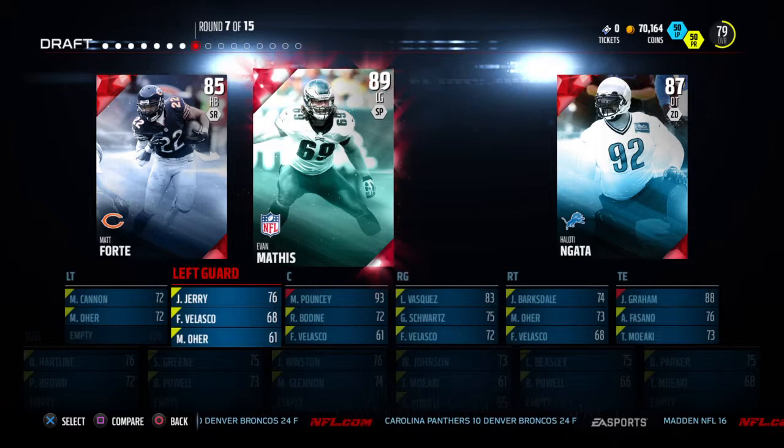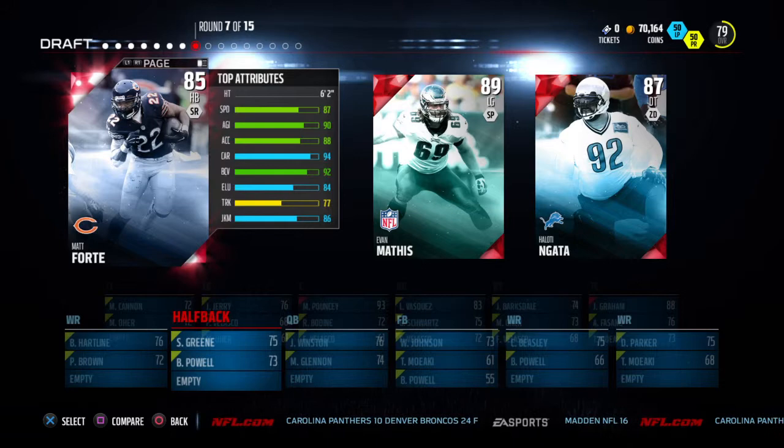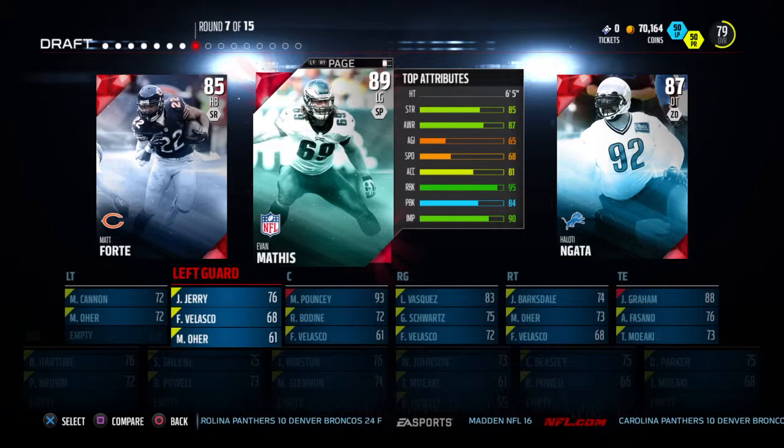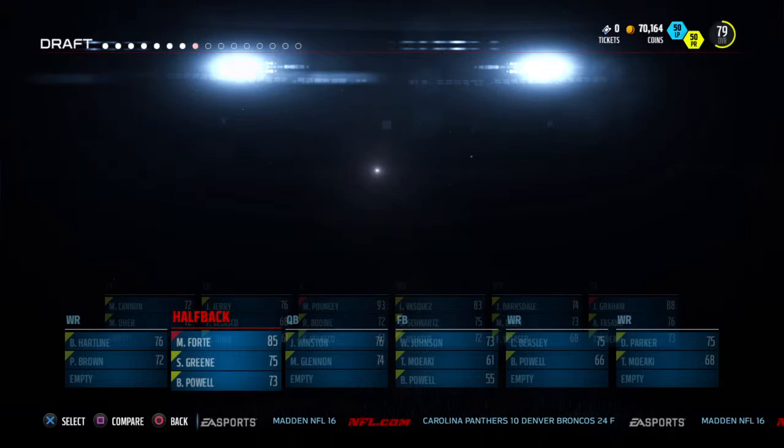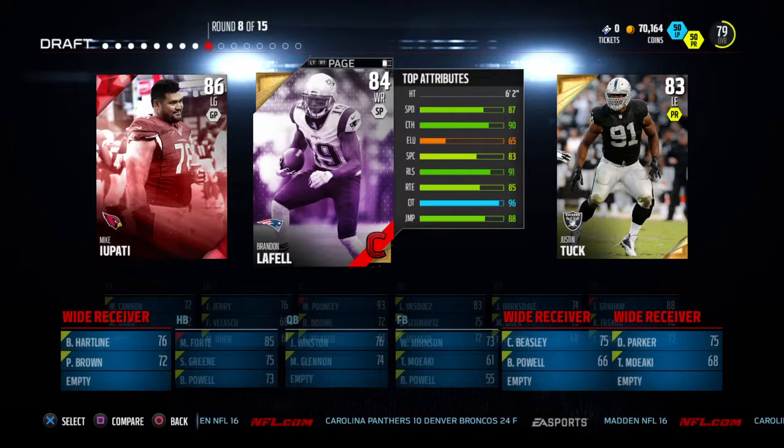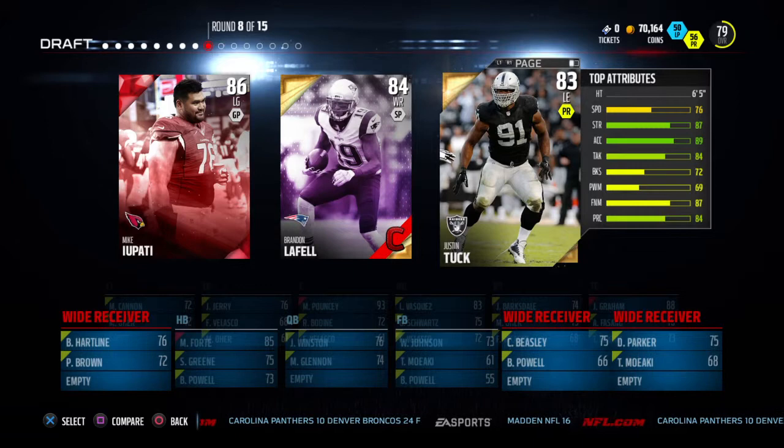Next round, more elites. We've got halfback Matt Forte — very solid running back, not the fastest guy at 87 speed — and Evan Mathis, an 89 left guard, though I don't really like the pass block. I'm going to go ahead and get Matt Forte to secure our halfback spot, and if we get a better halfback later, we can use Forte as depth.